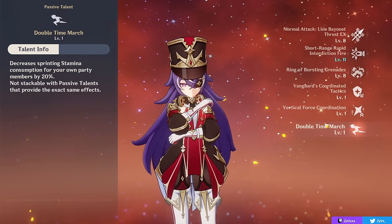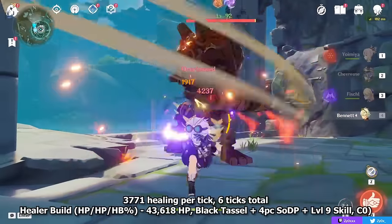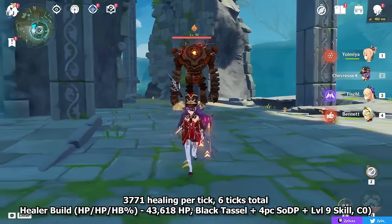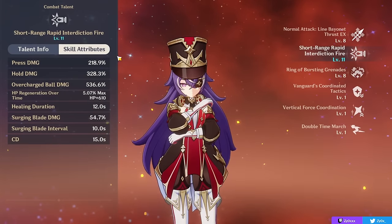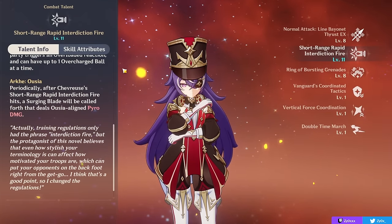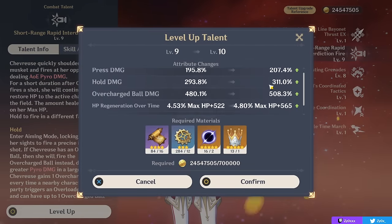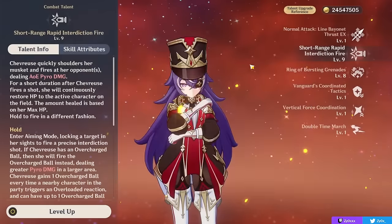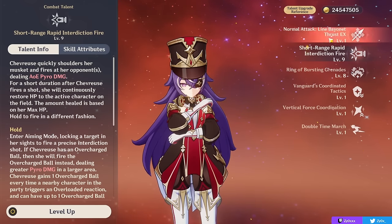Focusing on your skill and passive talents makes her a really powerful, even low-investment support that doesn't need much to buff your team and provide healing. Her skill heals once every 2 seconds, with the healing duration lasting for 12 seconds and a 15-second cooldown. For talent priority, level her skill first as this increases your healing as well as damage. Leveling her burst can be more efficient for personal damage, but a low-investment Chevreuse might not even need to level her talents much, as a lot of her value comes from her passives. You don't need to level normal attacks.